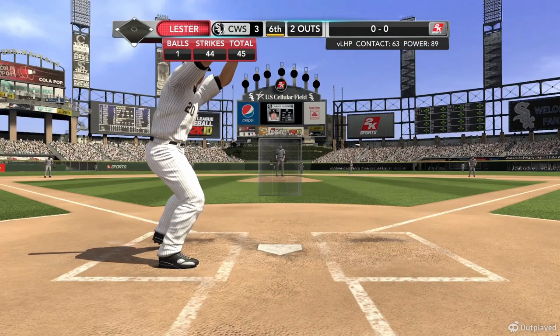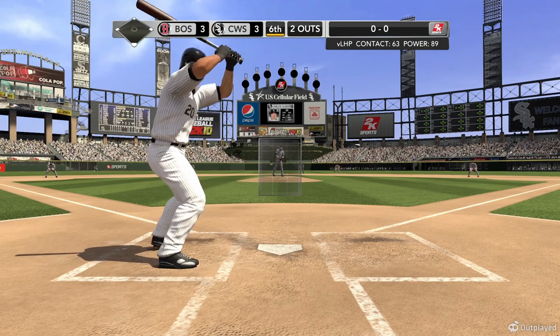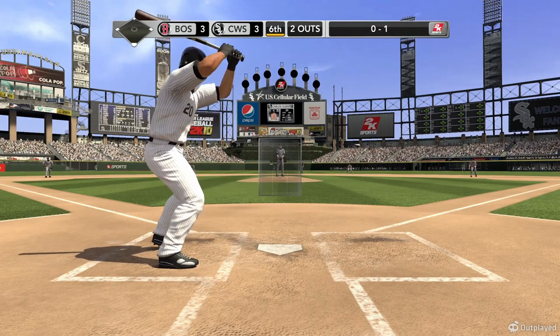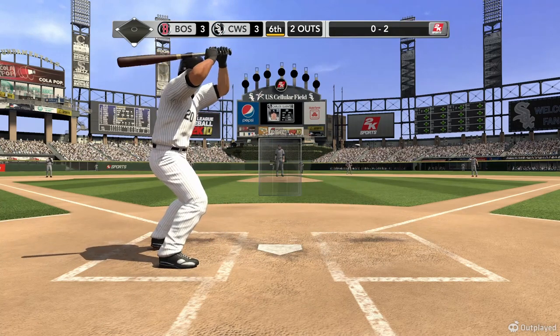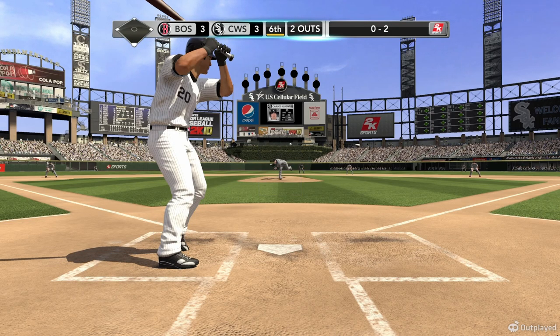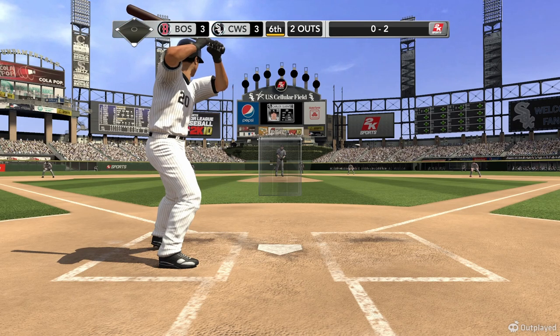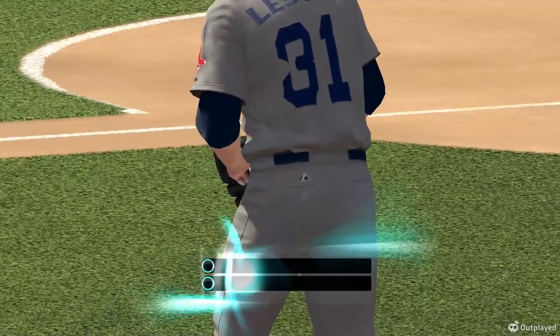We're going to take a look at that 12-6 curveball. Carlos Quentin at the plate with two away — he's number one in runs scored in the league. At the belt, Lester kicks and throws. Cut fastball, swung on and missed, 0-1. The pitch — can't catch up with that, swing and a miss, now 0-2. This one has popped up to the left side out of play. Big swing and a miss — Carlos Quentin goes down swinging. No runs, no hits, no one left on. Red Sox three, White Sox three.